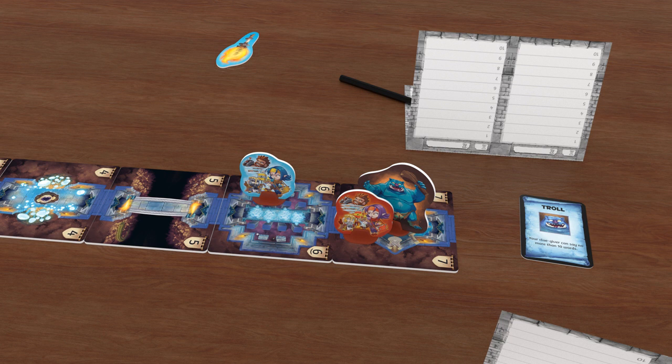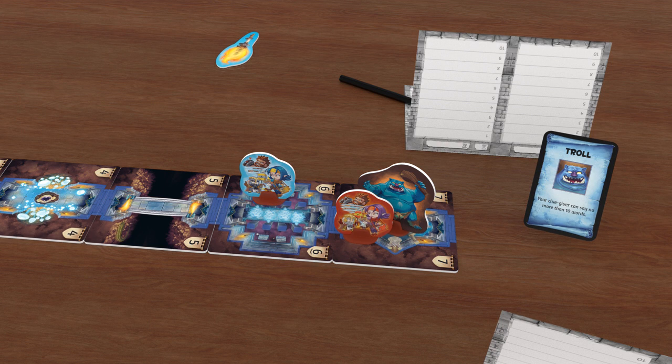When your team starts the round in the same room as the monster, you have a chance to win the game. The monster has a special rule that will apply to your team during that round. If both teams are in the room with the monster, the rule applies to both teams. If you guess your word when facing the monster, you win the game. If both teams beat the monster in the same round, both teams win the game. Now you know everything you need to play the game. Good luck, and have fun!